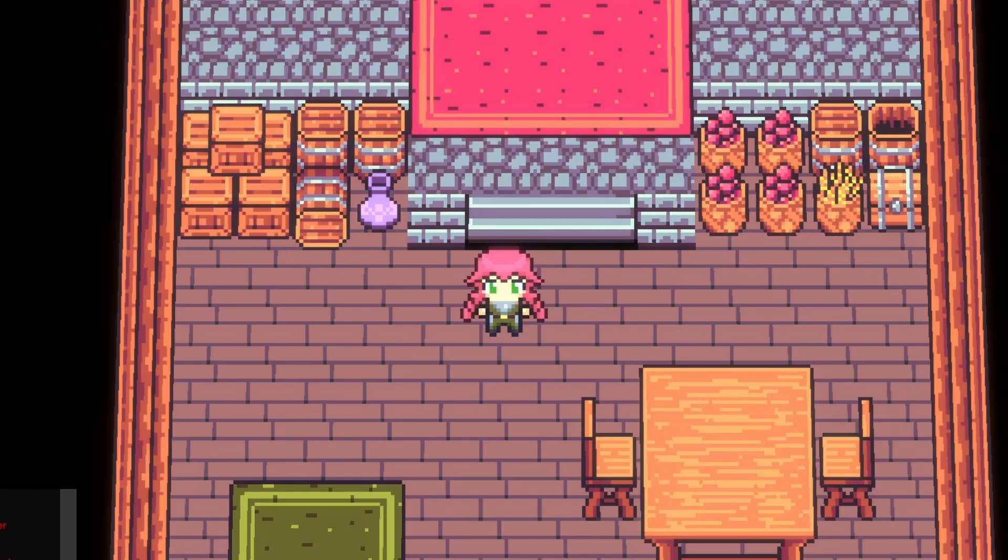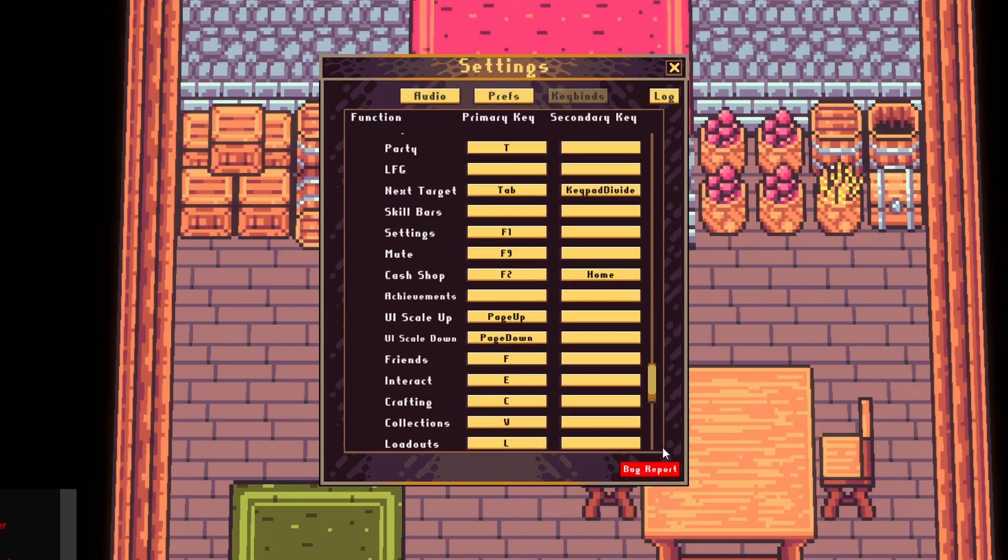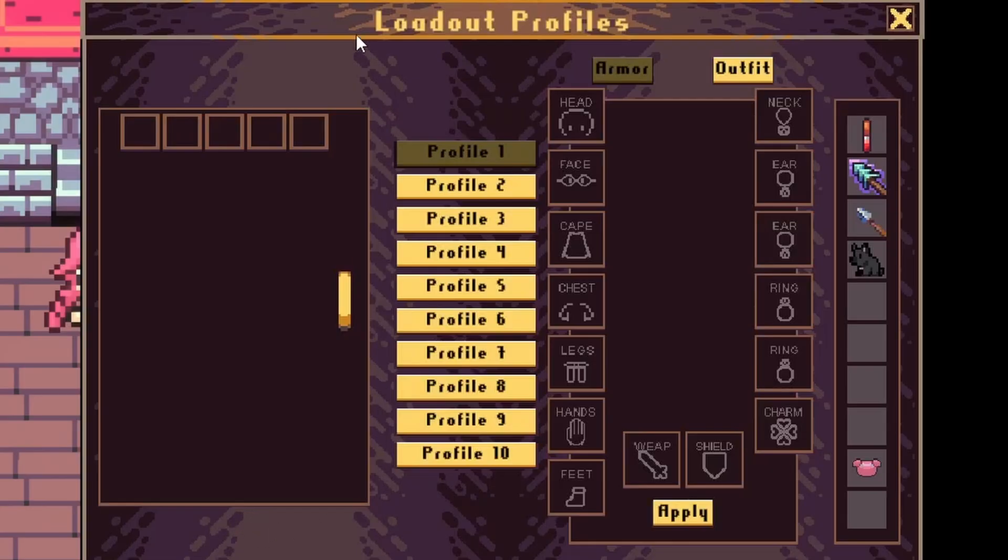The default key bind of the loadout profiles menu is L, configurable in the player preferences menu. Upon opening, you will notice four things: the bank slots, the profile buttons, the equipment slots, and the hotbar slots.